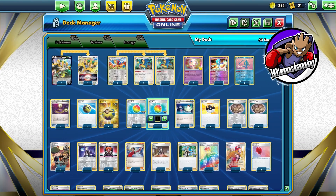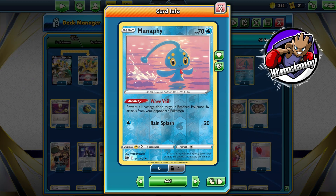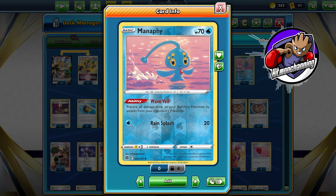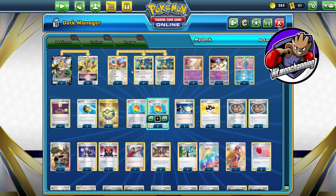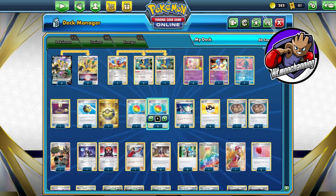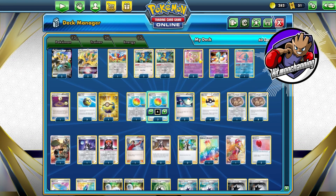We have a couple of other Pokemon to help us out. We got one Raihan Gardevoir and one Manaphy to help protect our little benched fossil Pokemon — the Unidentified Fossils, which we play four of. We have a single Escape Rope, two Switches, and two Air Balloons to effectively switch in and out of the active spot to reset Regigigas' attack.